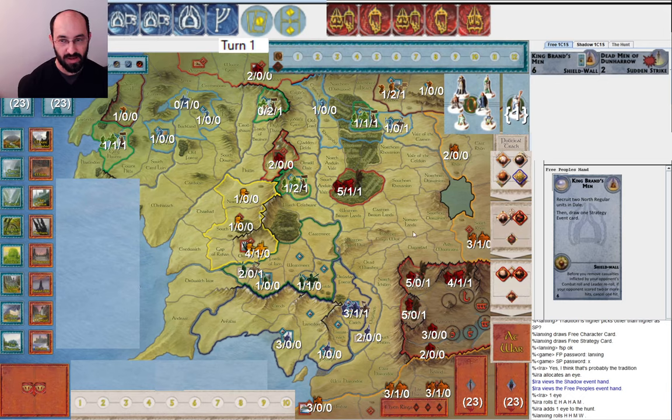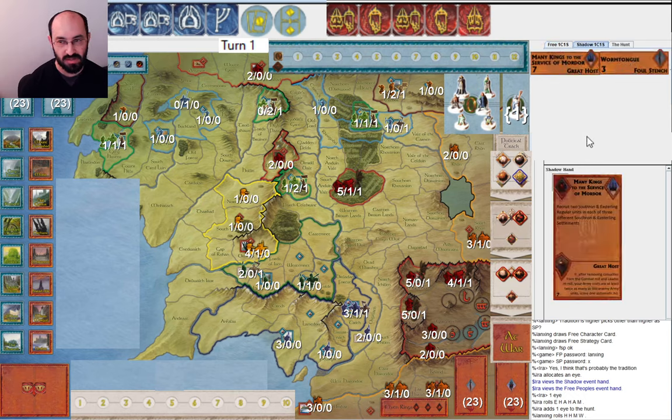I allocated one eye and then got this great roll — plenty of musters. I drew cards that are fine. I am happy to see Many Kings because it lets me muster the Southrons early and get a good force there. Also, Great Host is a great combat effect.